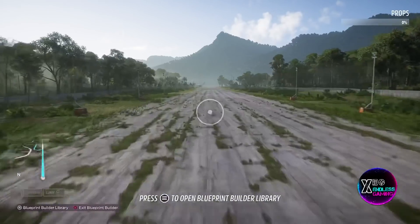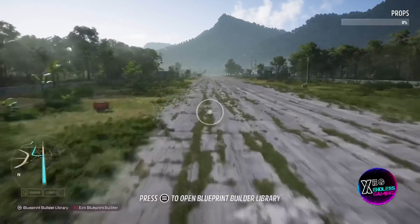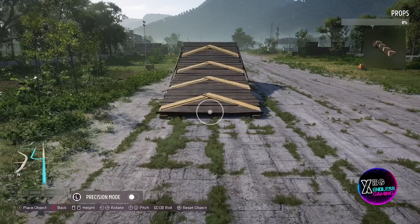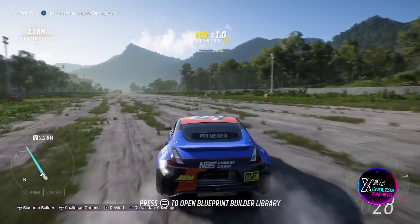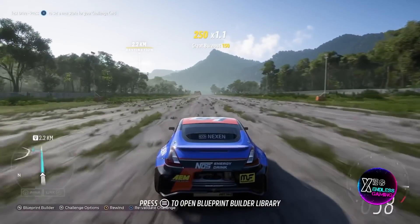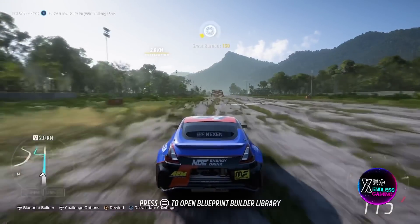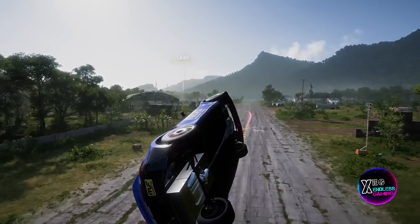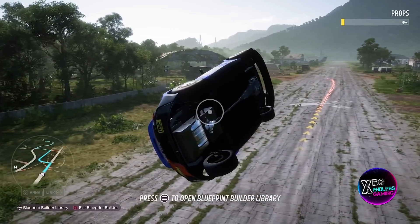Once you've spawned in, pull up the blueprint builder and make your way down the airfield. You'll need quite a long distance since you need decent speed to hit a barrel roll. Once you have a decent distance, pull up the build option and place the ramp in exactly that location. From here, perform a barrel roll — this can be a bit challenging, so make sure you do it from the exact location shown.